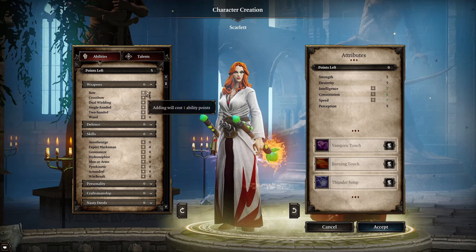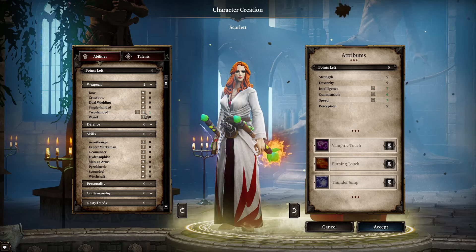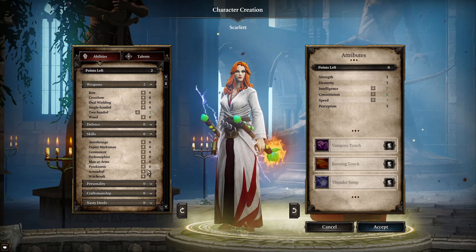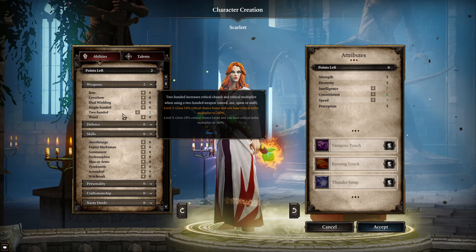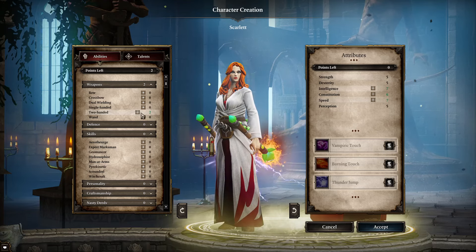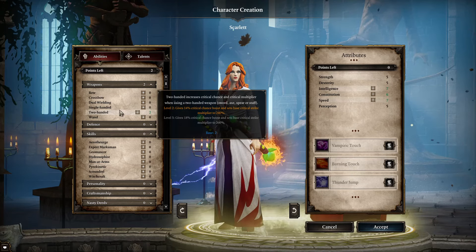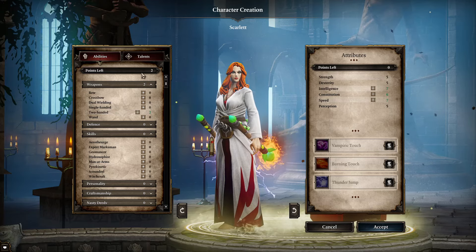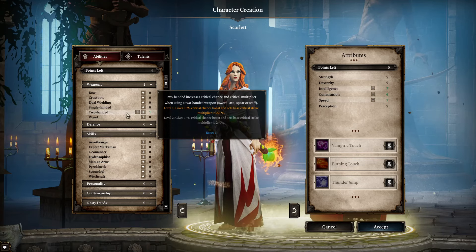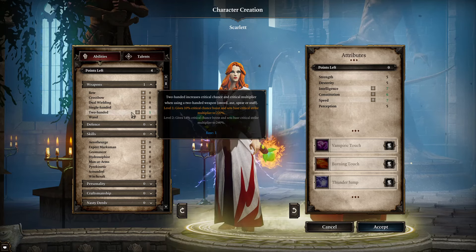You'll notice that the points work differently. The first point in any skill costs one, the second one costs two, and then we can't get the third one because it's going to cost three. I point this out because I didn't realise when I started the game — after I levelled up the first time and I wanted to put a second point into something it wouldn't let me. I only had one point spare and I thought that skill must be unlocked later on somehow. Well, that's not the case — I just didn't understand the system. So bear in mind when you're spending points. Putting points into a skill makes it a little bit better but it also allows you to use particularly better weapons that you'll find later on through the game.